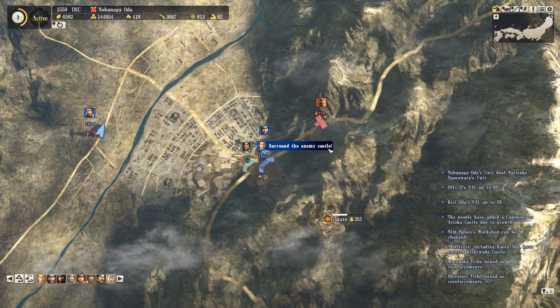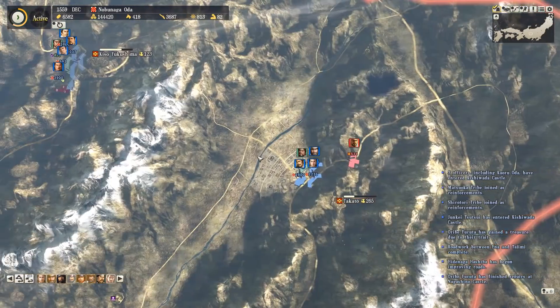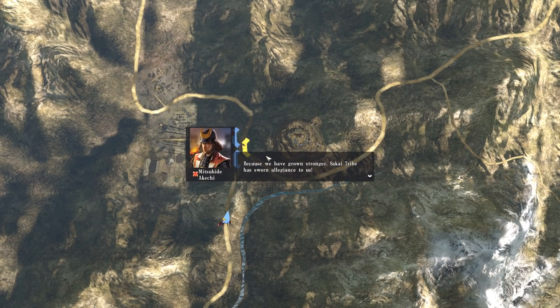Here's a perfect example - a battle kind of stops halfway through and turns into a siege and a battle at the same time, so we're fighting and reducing the castle's morale. I think that's just because the enemy's troop count was too low to sufficiently distract us.